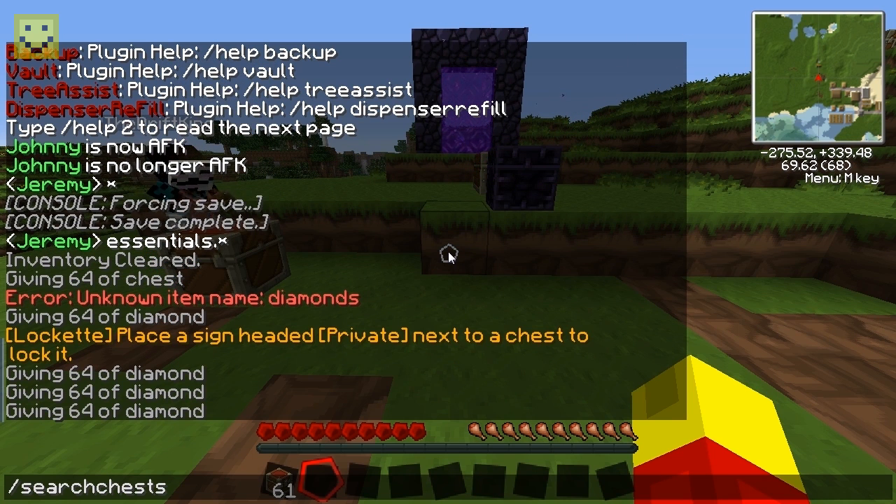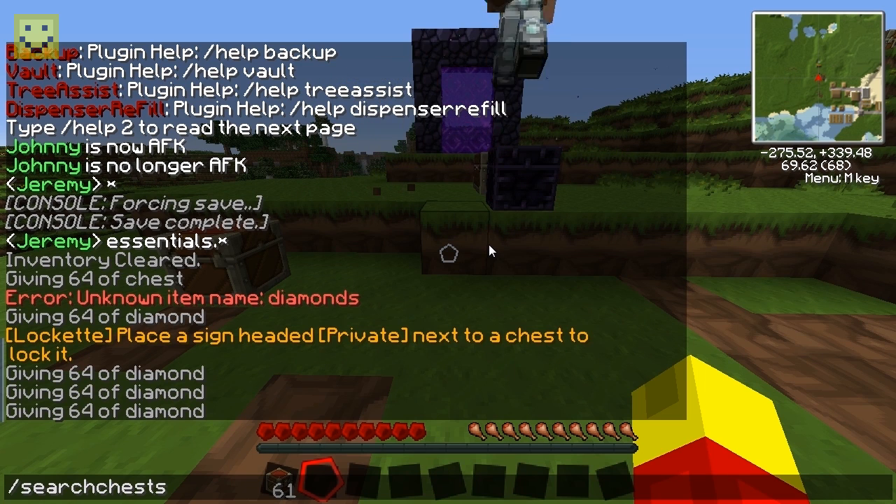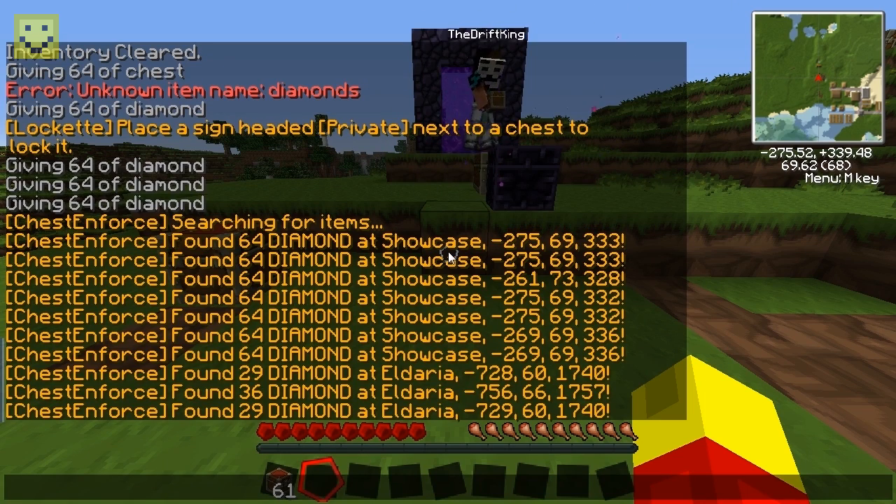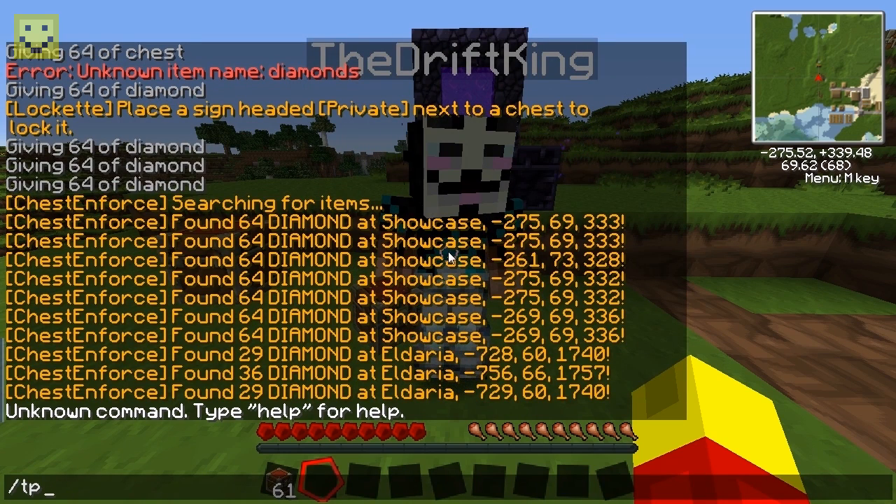When an admin wants to do a search, every time someone opens a chest it adds that chest to the list, and every time someone places a chest it also gets added. There's no way to hide it no matter how far away it is. You type slash search chests and it tells you which world it's on and its location. For example, it says found 64 diamonds at showcase world with its coordinates.